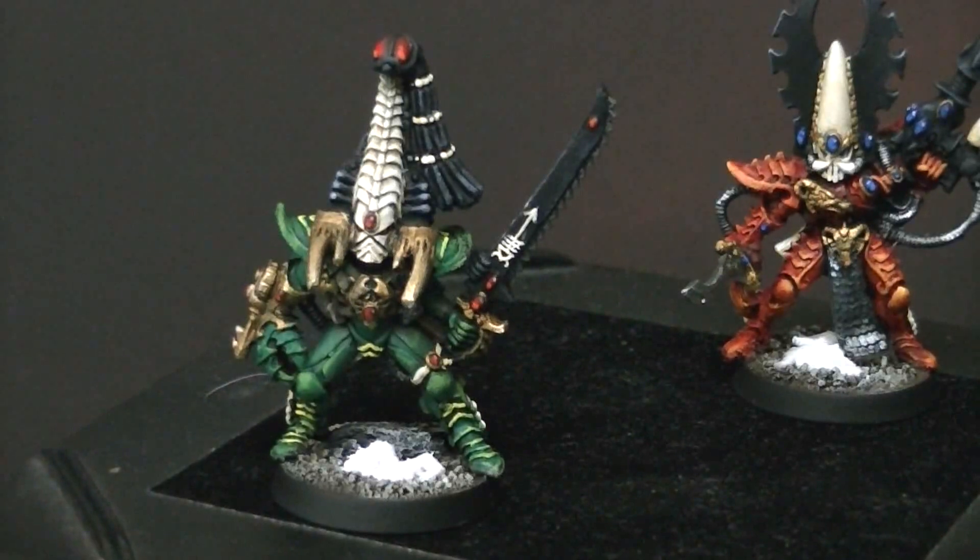He has a Scorpion's Claw and he's Strength 4, so that is Strength 8 striking at Initiative 7. He also has a Scorpion Chainsword — quite frankly, I don't know how that affects the Claw. The Chainsword gives plus 1 Strength, AP 6 Melee, so I don't know if it combines. He's got Plasma Grenades and a 2-up Armor Save. Yeah, this guy's an absolute beast.